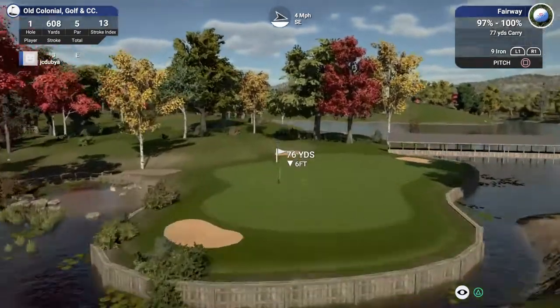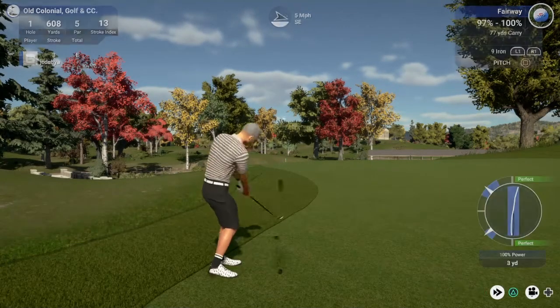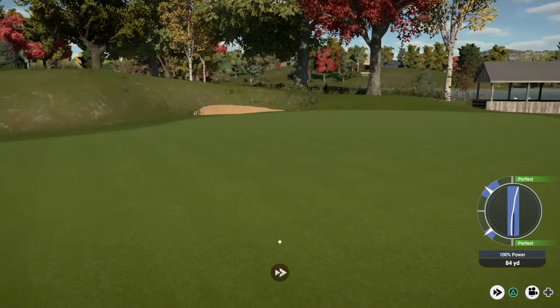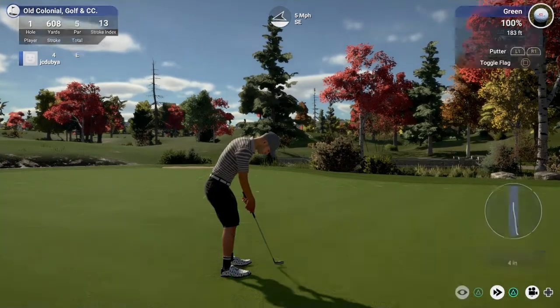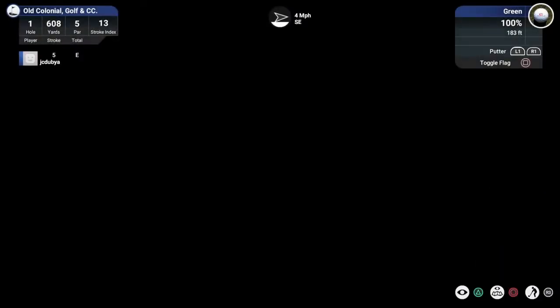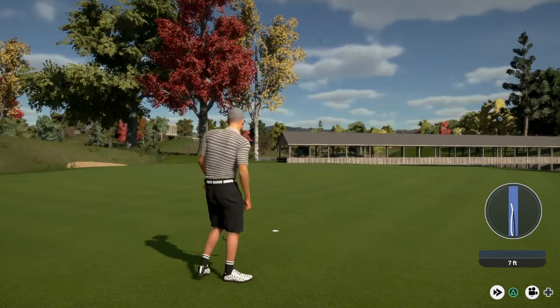Second place at the moment is Bryson DeChambeau at 10 under, and third place is Jordan Spieth who's also 10 under. So that's the target. Here we go, this putt for the birdie — oh man, it was so close, literally thought that was in. Okay, let's see what you can do with this seven footer. Solid par, well done.